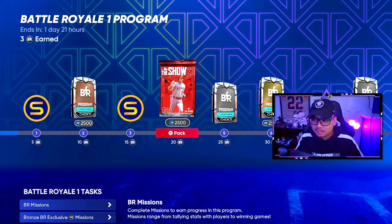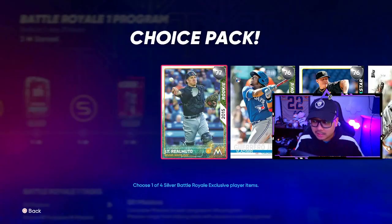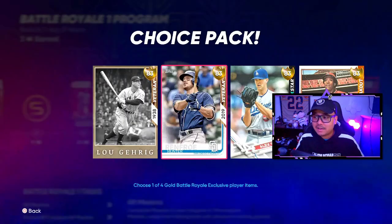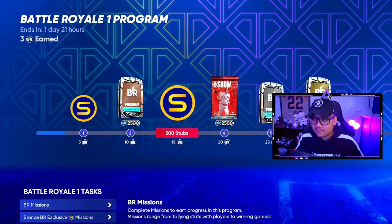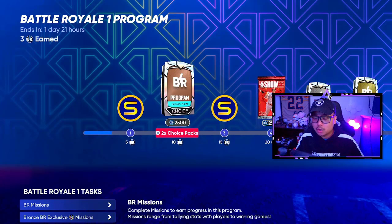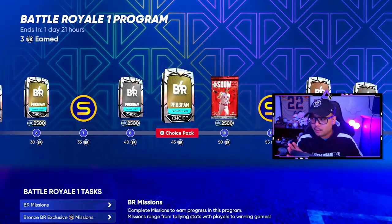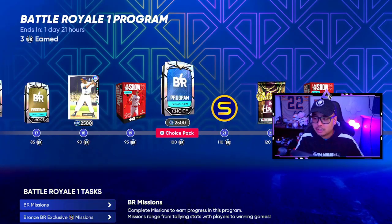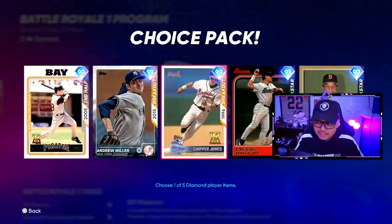As you progress through you'll get some free packs and more XP. The silvers are going for about 5,000 stubs each, though you only get one at that point. Once you progress to the gold ones, those are going for about 8,500 stubs per choice pack — so just up to the first gold you're making about 25,000 stubs. In total, you're going to get four bronze, four silver, and four gold BR program choice packs, plus free packs along the way.